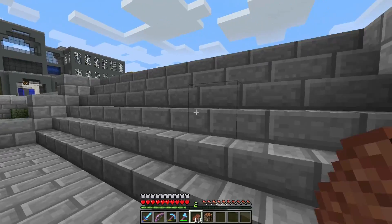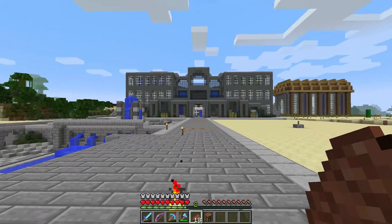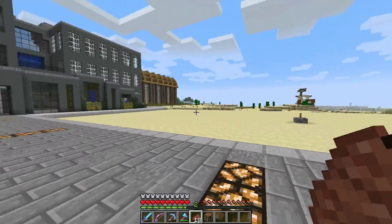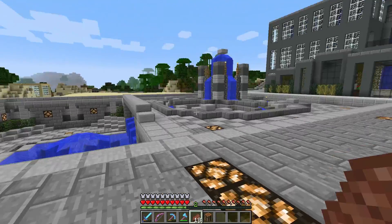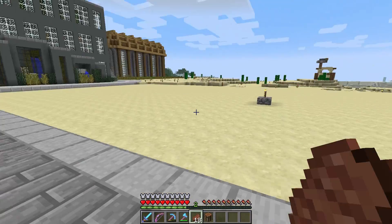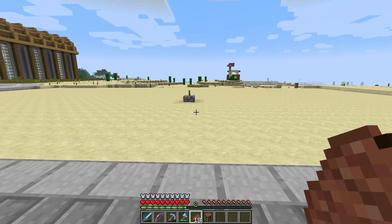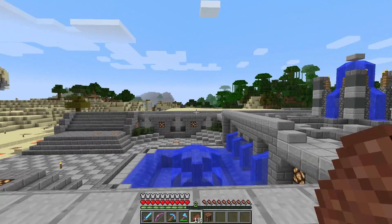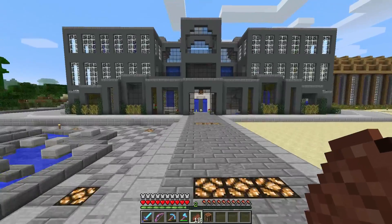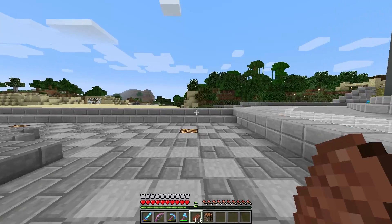Hey guys, welcome back. I'm here on the Asylum server today. I'm gonna do the final video on the arena build — I think it's finally done. We got some stuff that we're gonna build out here, but it's individual stuff, so it's not really tied to the arena. There'll be some PvP stuff maybe if we get this thing started. I can't really say what it is yet — it's not my build. I'm just gonna do some villager trading on the other side.